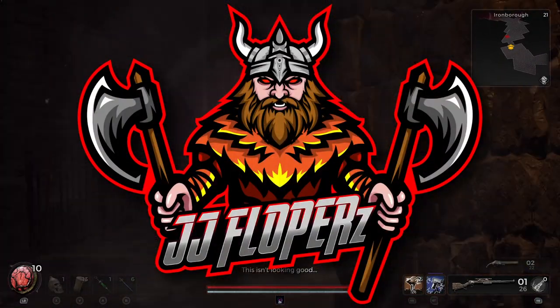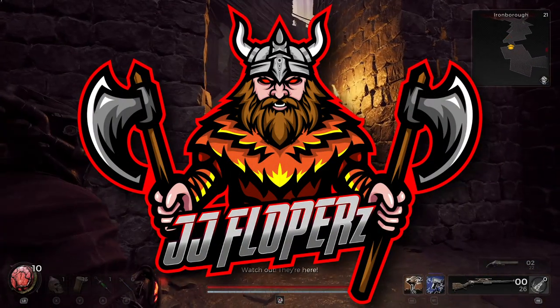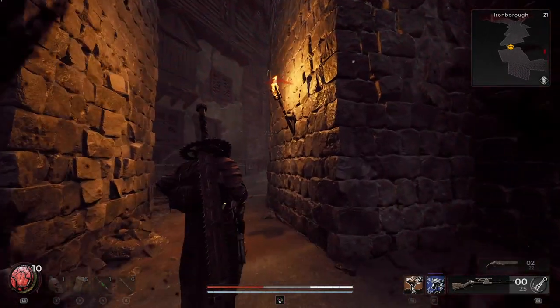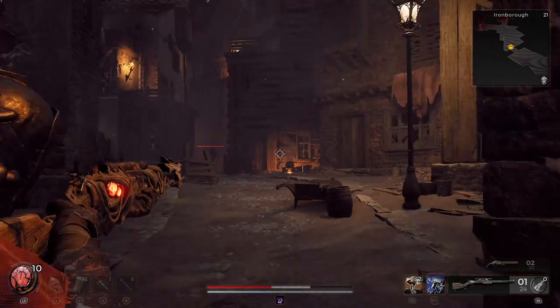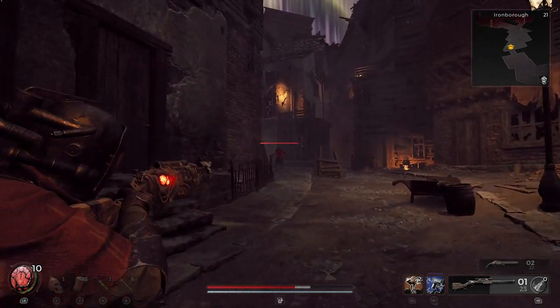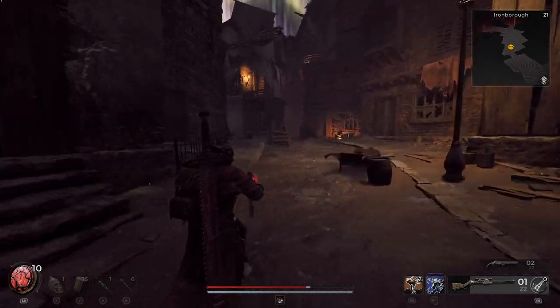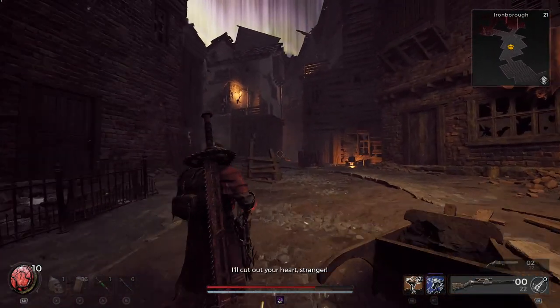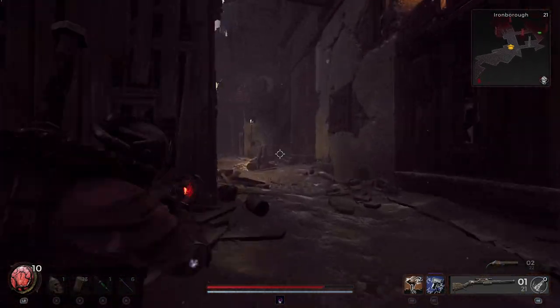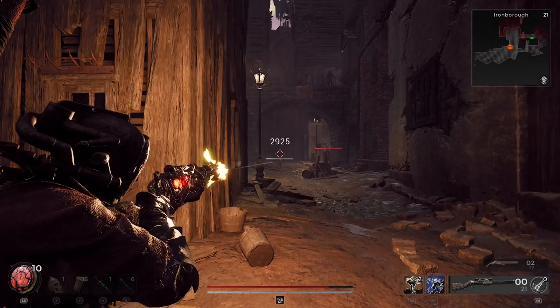What's good everybody, welcome to a brand new Remnant 2 video where today I'm going to be showing you an insanely broken weapon combo — basically a build which is just crazy. We're talking about a weapon combination which is definitely broken because you guys are going to be doing so much damage, with the potential for a million plus damage.